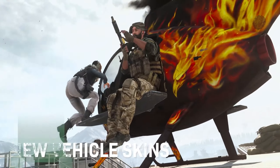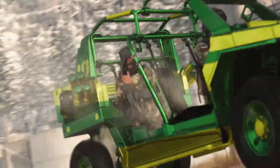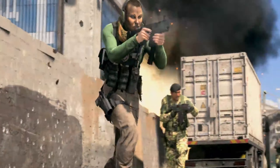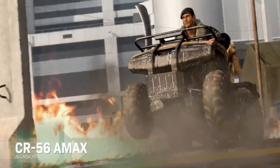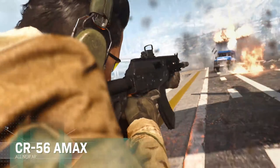We are also getting two new free weapons: the Fennac and the CR-56, also known as the Vector. These weapons are unlocked by grinding the battle pass — the Fennac is unlocked at level 14 in the battle pass and the CR-56 is unlocked at level 31.